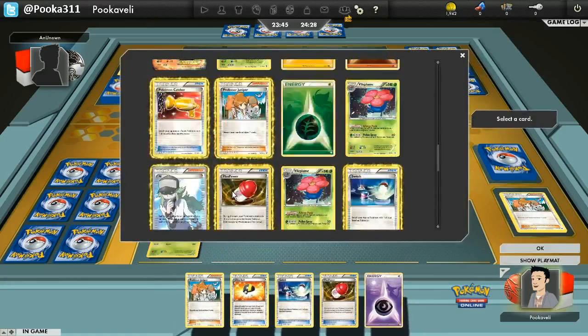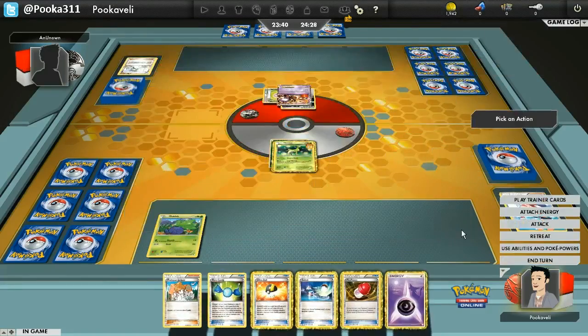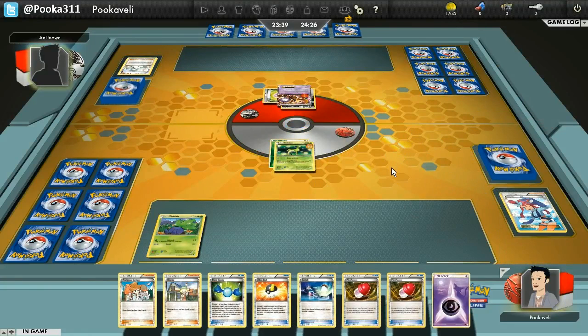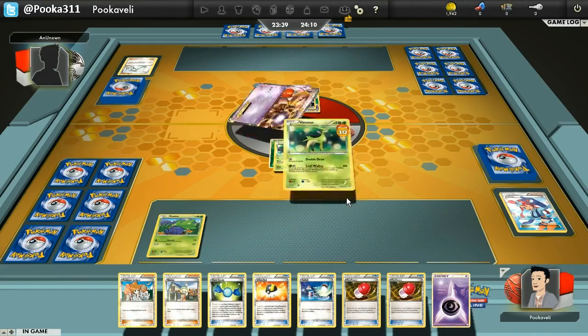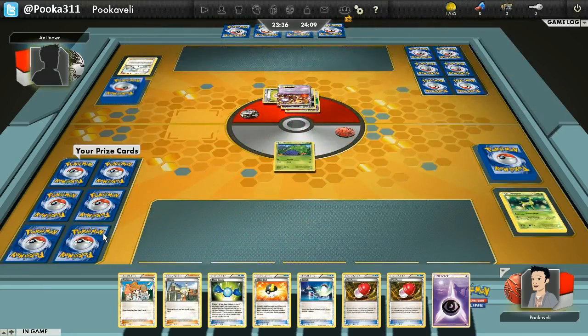I play a Skyla and I'm just going to grab Rare Candy, because I'll be able to double draw on the next turn and evolve my Oddish into Vileplume. I draw two more cards with double draw, hoping for a Vileplume or another Ultra Ball to get both Vileplume and Meloetta — because at the very least I want to knock out that Mewtwo next turn. But my opponent attaches a third energy to his Mewtwo.